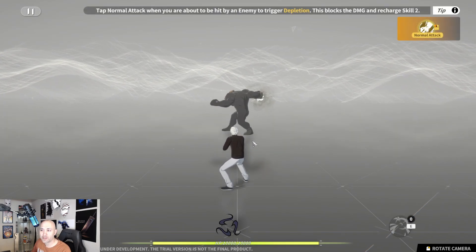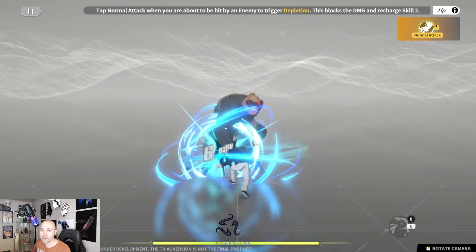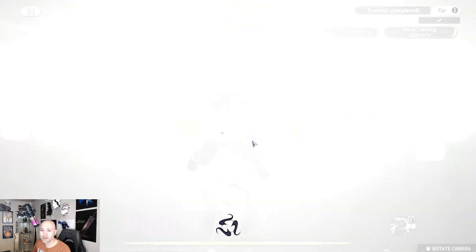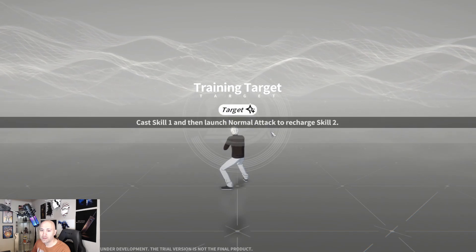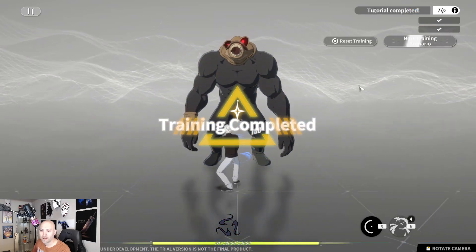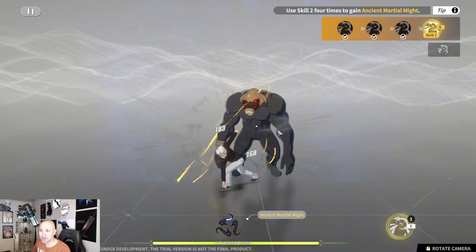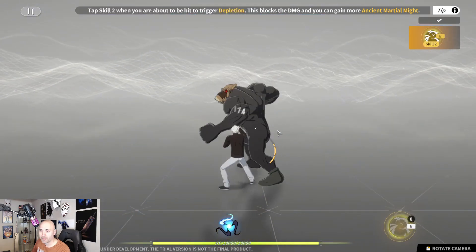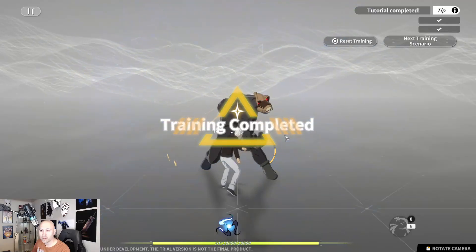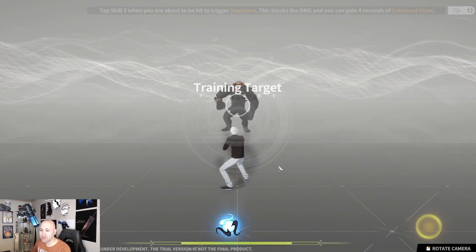This blocks damage — okay let's try this out. Just basic attacks. You guys know Garou's storyline, you know where Silver Fang is coming from with all the skills. There we go — one, two, three, four. Got a counter with perfect timing. The tip says: use skill three when you're about to hit the trigger depletion and you'll enter enhanced state, then use normal attack.